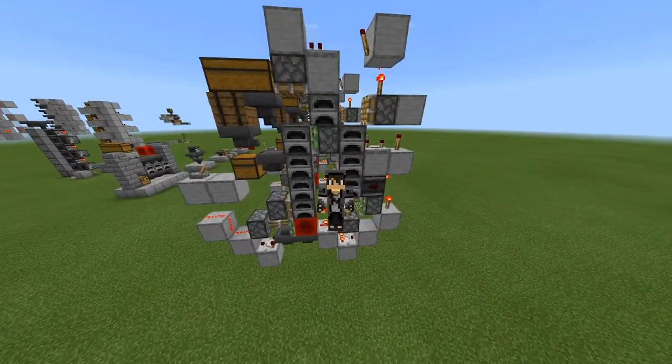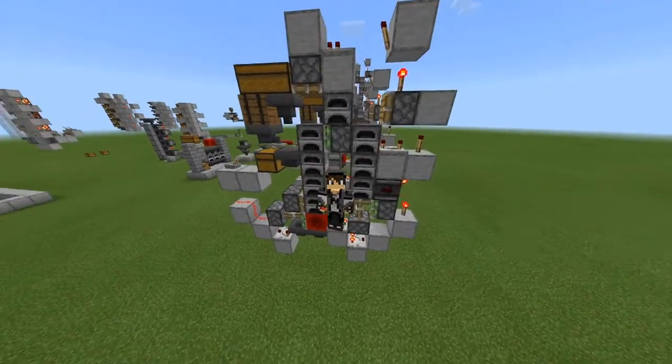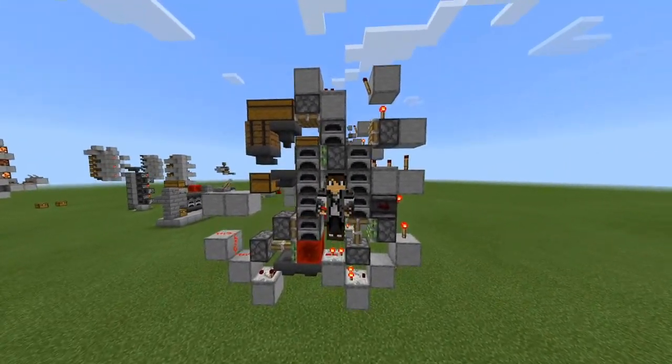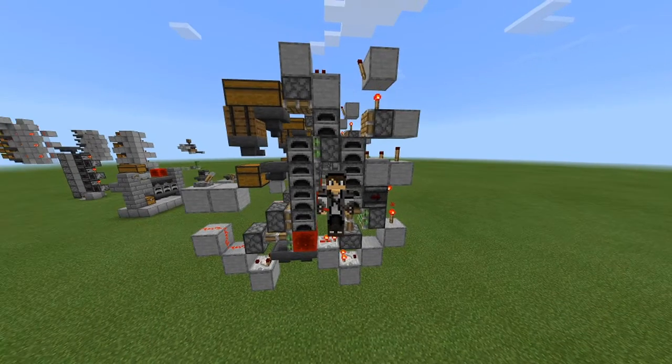With that, you guys have finished making this super easy, super compact super smelter, which is super easy on your iron supplies. If you enjoyed, hit the like button, and if you really enjoyed, hit the subscribe button. This has been RocketDotter — thanks for watching.